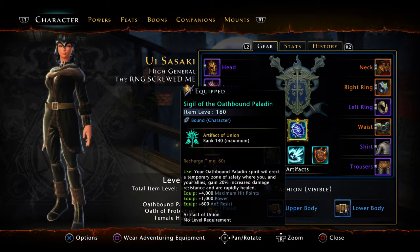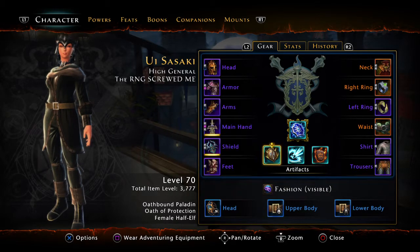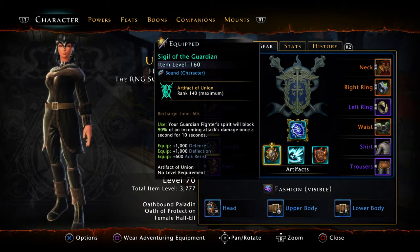For artifacts, the Sigil of the Oathbound Paladin is the most important artifact you can get for this build. You can solo Orcus with this build if you have it up to mythic — it refreshes quickly with only a one-minute cooldown, and it increases your damage resistance and heals you.